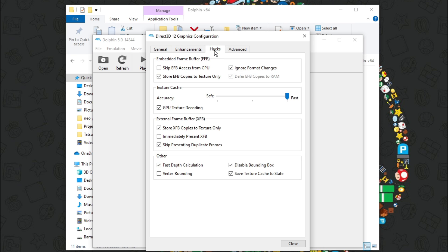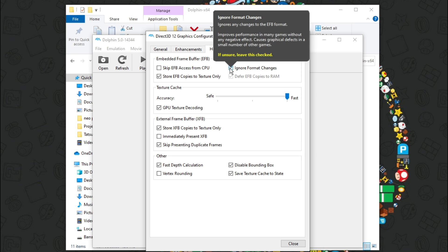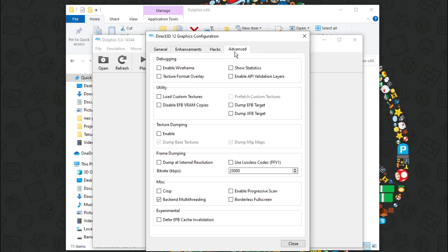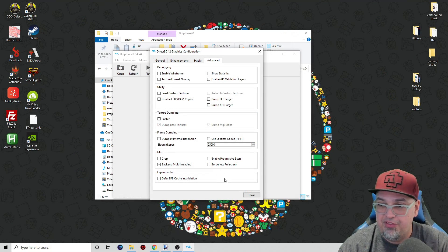For Hacks, I don't believe I have anything changed — I didn't play with any of those settings. For Advanced, it's back-end multi-threading and pretty much nothing else enabled. I think I just left this as is. Those are the settings — use this video as a starting point for performance tweaking your Dolphin setup.